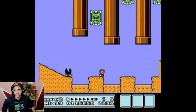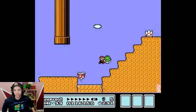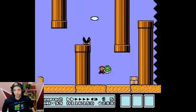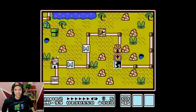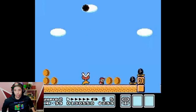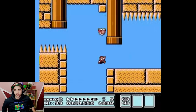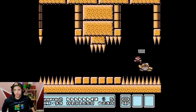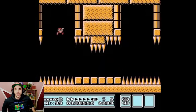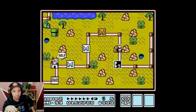Watch out for the quicksand. I think there's a Kaizo there actually. I remember you need this shell for the end. Beanstalk skip — is that what we call it? Nice. Gonna get that P-speed. That level's so short. I don't remember that level being so short.